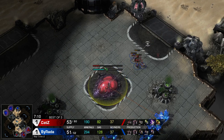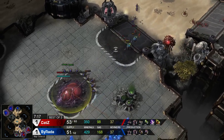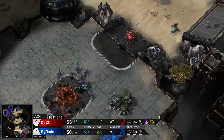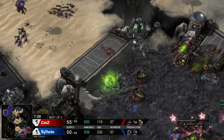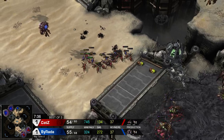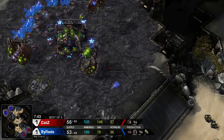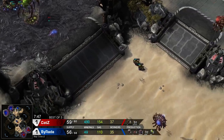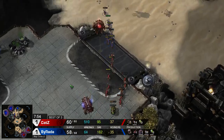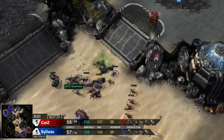Burada right now has a few more zerglings than Cats, so Cats doesn't really have the units he needs and is forced to cancel his third, losing the drone as well. But speed is finishing soon and the carapace upgrade will finish up as well — that's going to help Cats immensely in these fights. Burada falls back and just keeps cranking out units to defend that third base. And there we go — three times in a row, the spire. Burada really wants to get as much as possible out of the mutalisks.